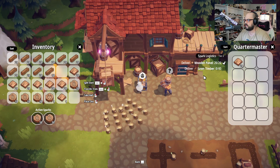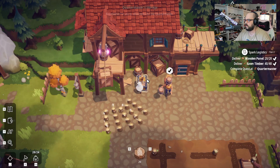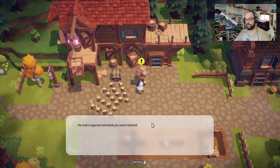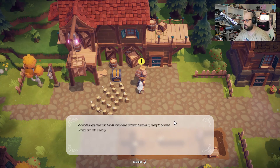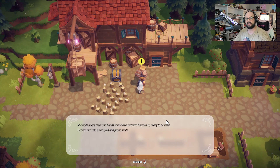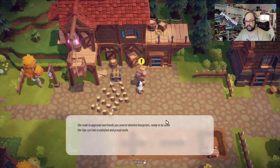She wants 20 wood panels. She wants 40 sawn timber. Bam, away we go. She nods in approval and hands you several detailed blueprints ready to be used. Her lips curl into a satisfied and proud smile. She really likes to elaborate on her smiling — she smiles a lot.